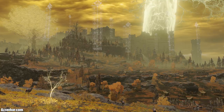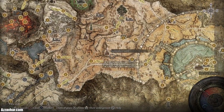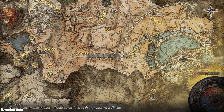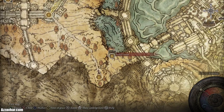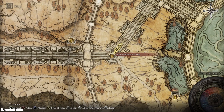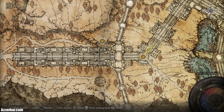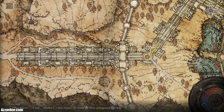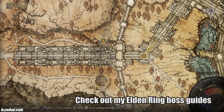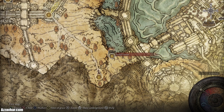Once that's all done, head back to the Altus Plateau and explore the vast majority of it. There is a really useful smithing stone miner's bell bearing — to get it, head to the Sealed Tunnel. Follow this path to the outer wall phantom tree site of grace, then head east and south to the sealed tunnel. There are two tree sentinels in front of the gate — you can just run past and rest at the site of grace if you want to skip them. Make sure to pop inside the sealed tunnel and get the bell bearing.